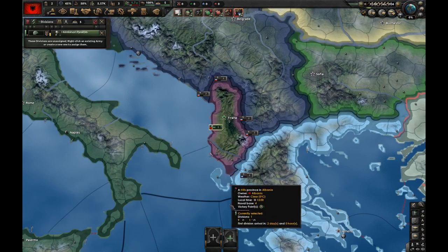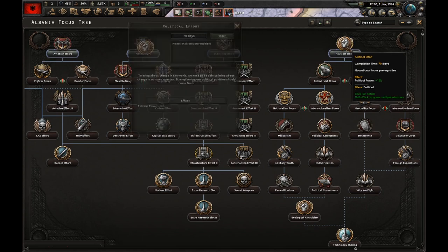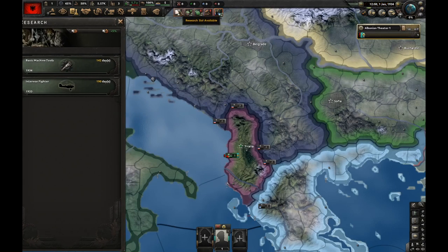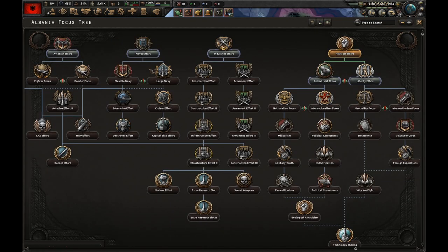As Albania, we start with one division, which I'm going to exercise. Let's pick Political Effort as the first focus. I'm also going to research Base Machine Tools and Inter-war Fighters. As for building, I'm going to build one military factory in Albania. Political Effort is finished.